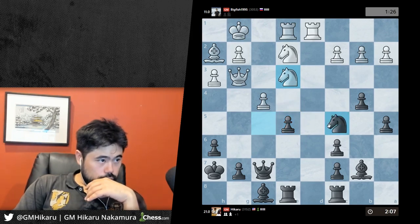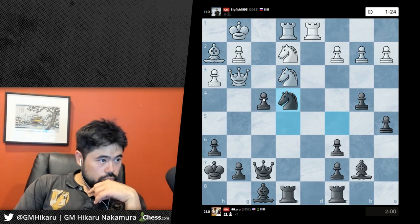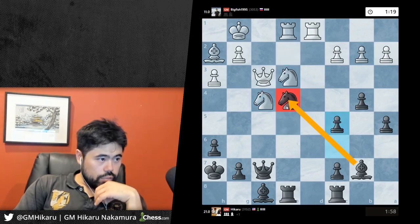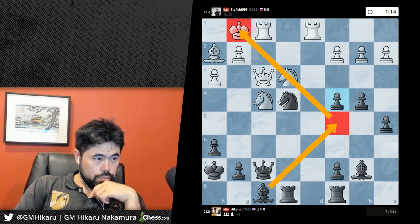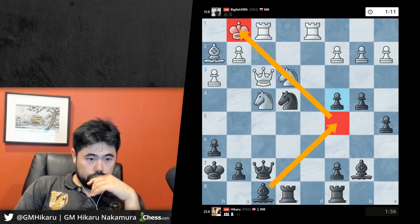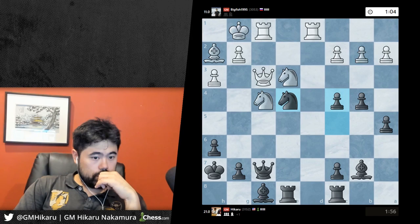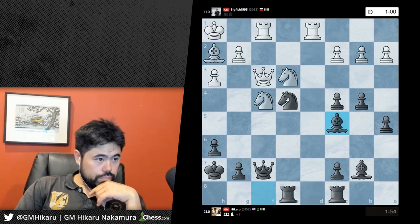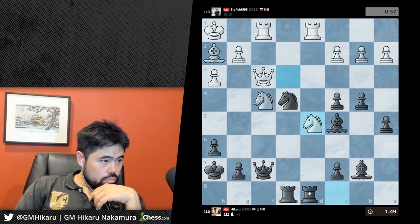Knight e3 - I can play knight e4. Everything is just really good here - let's not be super slow and fumble this. Knight e4. Let's go c5, activate the bishop. C4 and bishop c5 looks pretty strong here as well. I think he might just resign here because this is pretty terrible for White. Just go bishop c5. Bishop d5 - even just rook d8 looks quite straightforward.